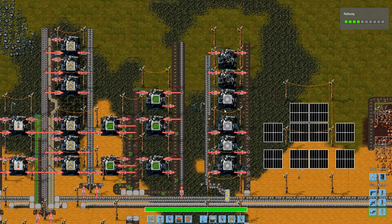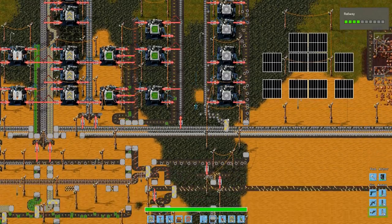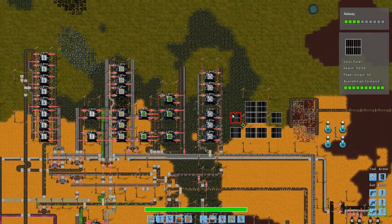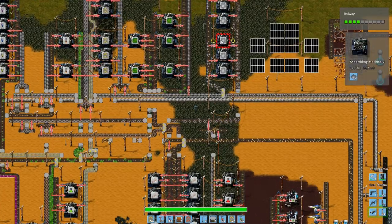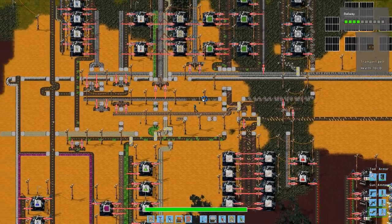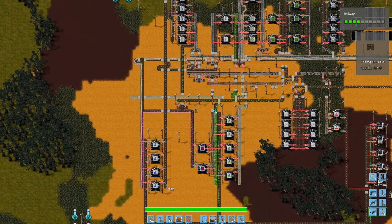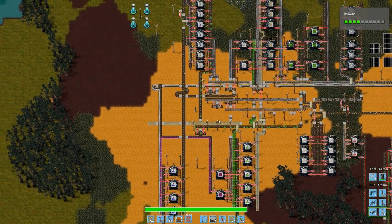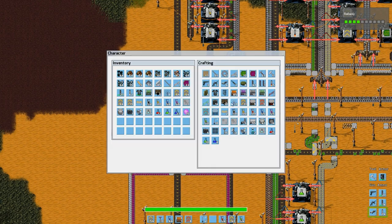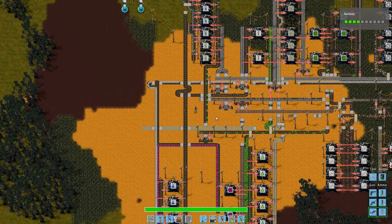I forgot to set these ones up. So now those are working. That should start filling the belt up, and that is complete - it's exactly like it should be, never mind. These ones output the outer side, good. Okay now we should have plenty of raw materials for the belts.